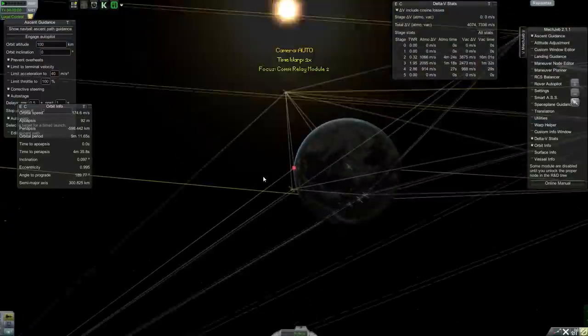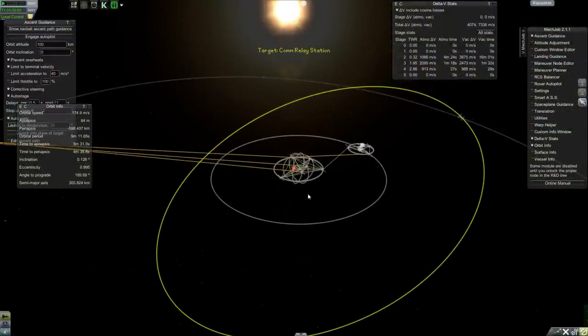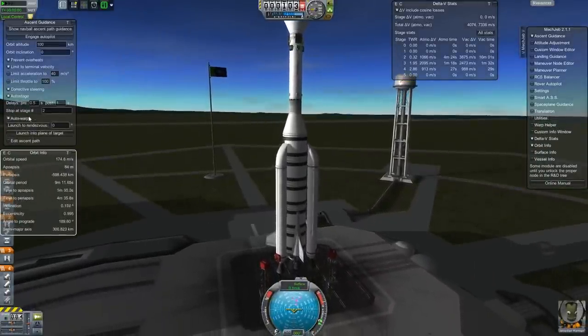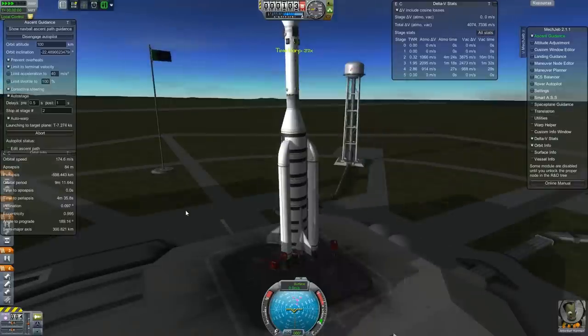It's gonna be a little bit hard because of the speeds involved out there. I'm not really good at rendezvousing that far from Kerbin — it's a lot easier when you're deeper in the gravity well. Let's go ahead and set our target and launch into the plane of the target. The space station has an inclined orbit, which is going to be a problem if we have to make up that delta-V. Launch into the plane of the target, set, engage autopilot. Let's do this thing.